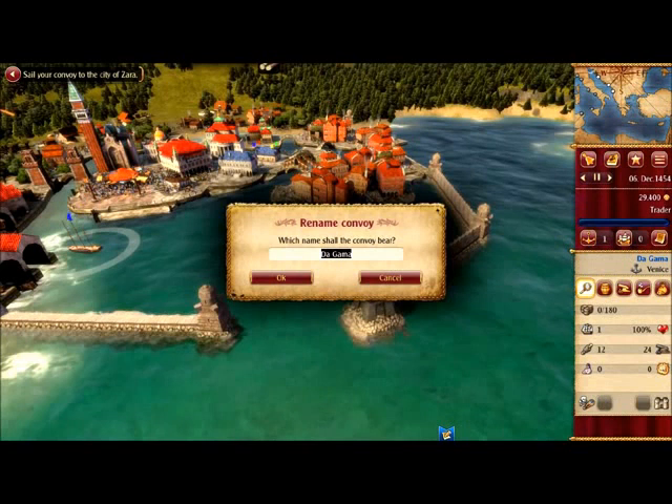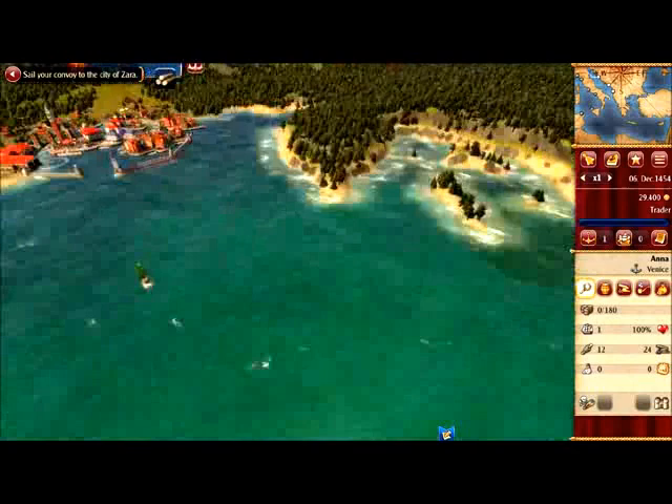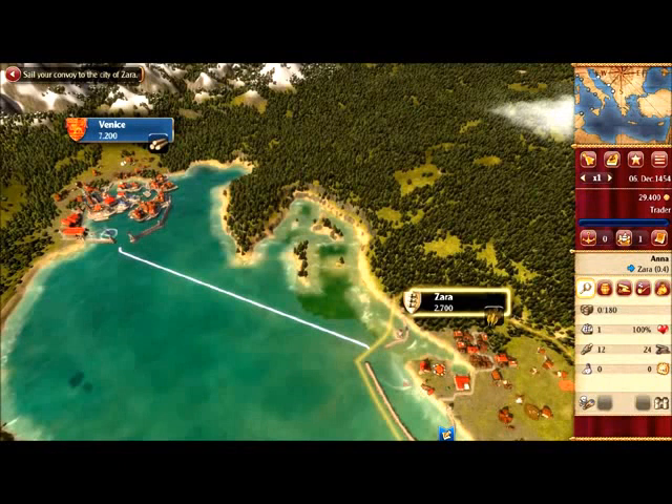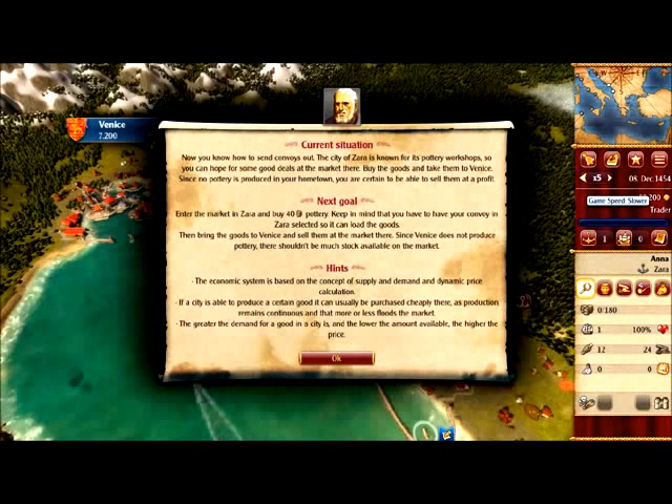I want to change the name to Anna — I called it Anna. Now we are going to sail to Zara, which is here. We sail off, and I have to speed up. There is also a speed of five — now you know how to send convoys out.